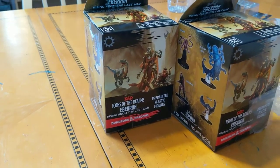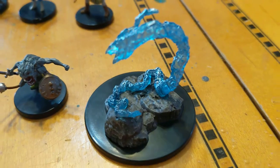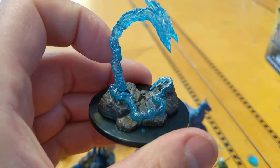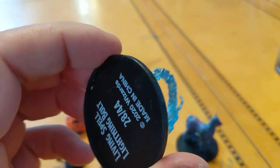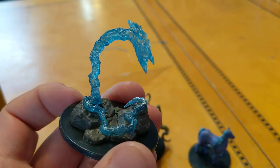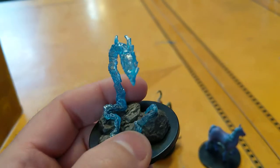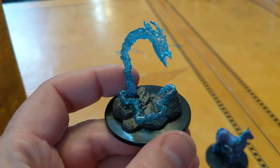We've got two boxes left. In the second-to-last pack, it looks like we got another living spell — a living spell lightning bolt, which looks great. If you're not playing Eberron and don't have living spells, you could use this as a lightning snake, or even a water weird if there was water underneath. That's a cool mini to slap down on the table — it's pretty impressive.